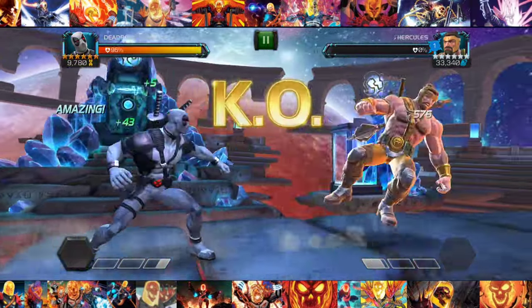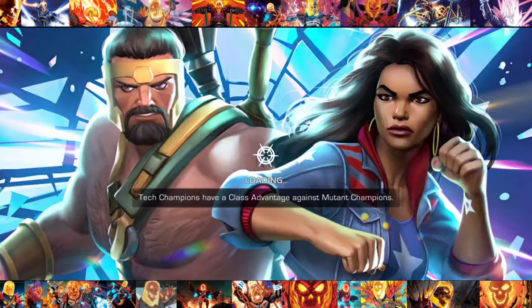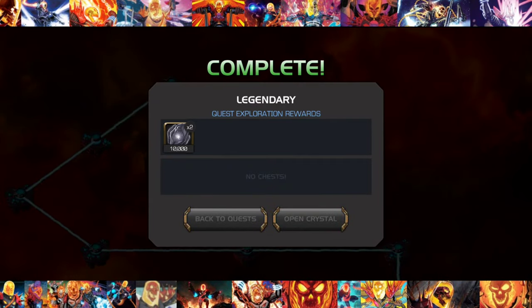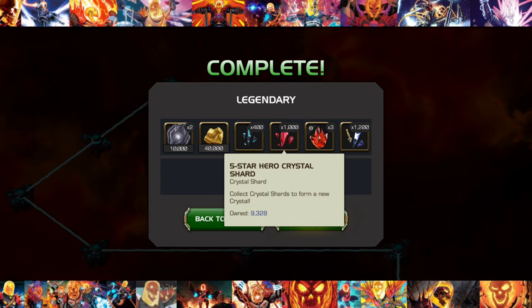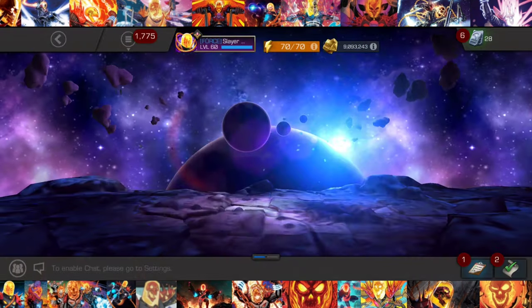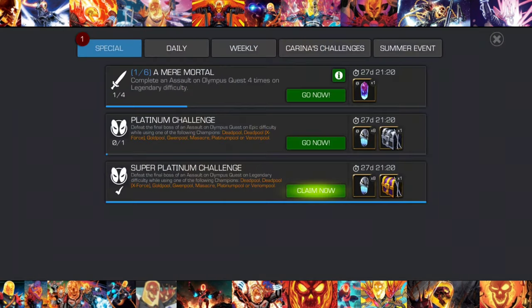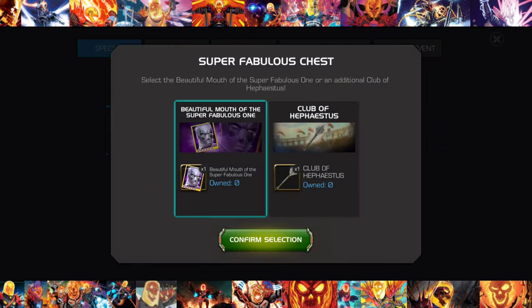It doesn't say that you need to solo the fight with that character, so this isn't a bug or anything — this is intended. If you just want an easier time and you have a lower roster, you're only uncollected or whatnot, and you don't have a really strong Deadpool type character, this can still work. You can use a two-star for God's sakes. Just make sure you don't accidentally kill the boss with your other characters.